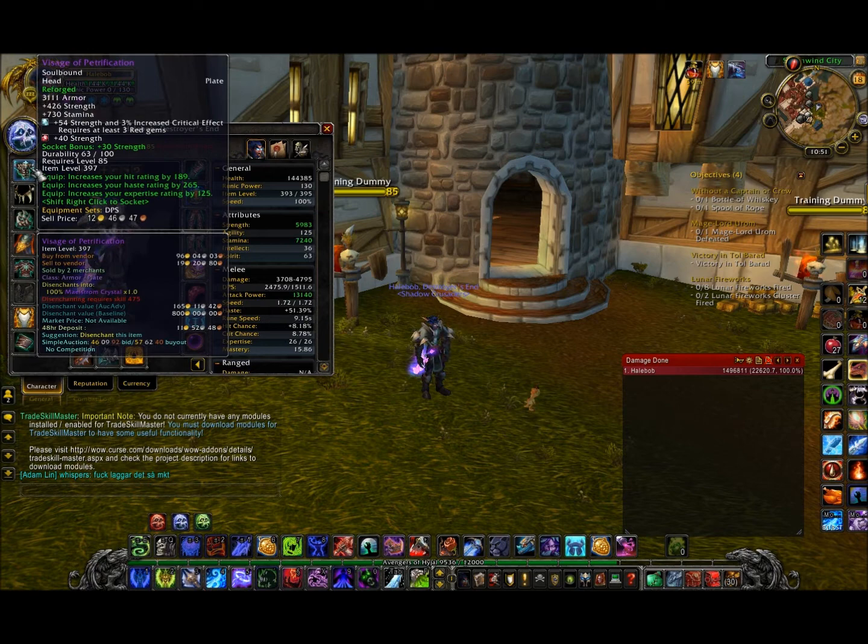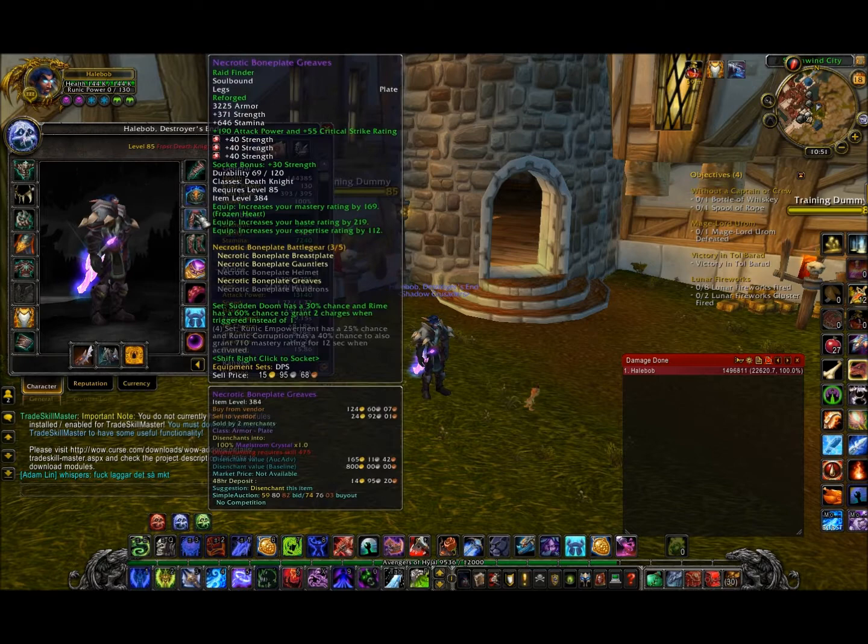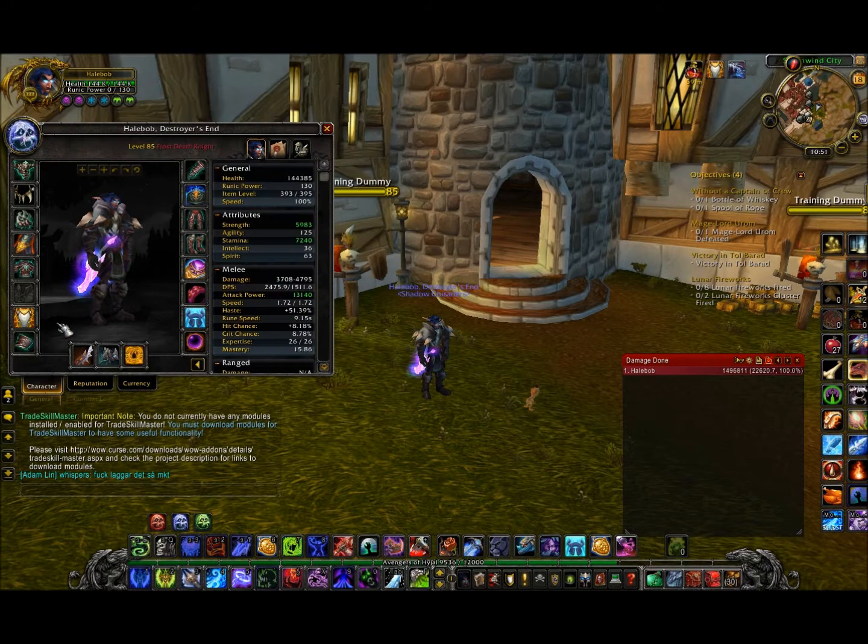You may add a gem with 54 strength and 3 increased critical effect — this requires at least 3 red gem slots. When you gem and enchant, try to stack as much strength as possible. You can also go with 20 strength and 20 haste, but I don't really like that — it's up to you.